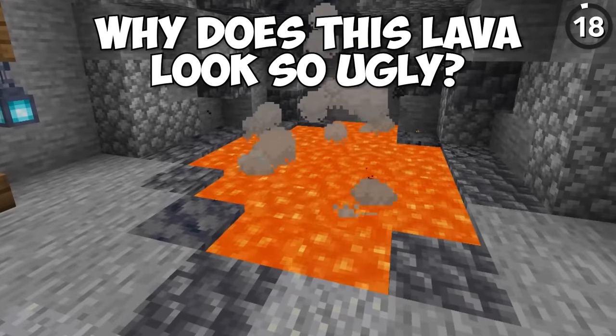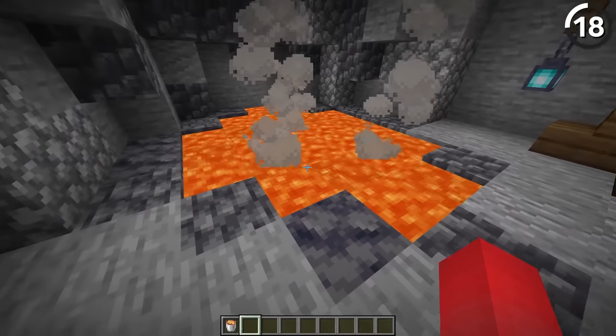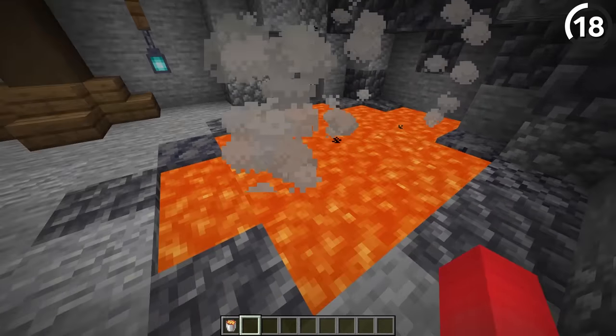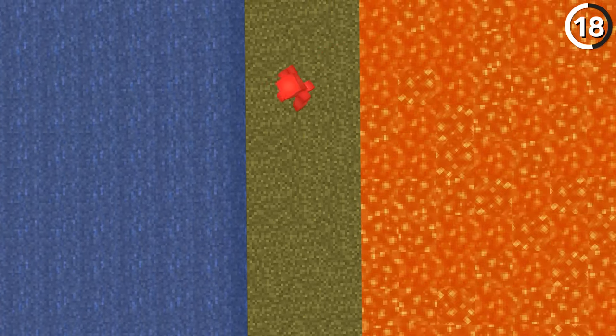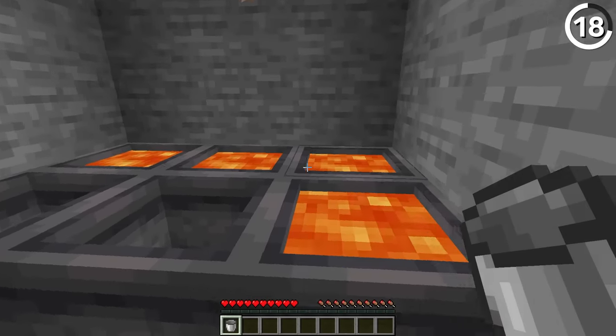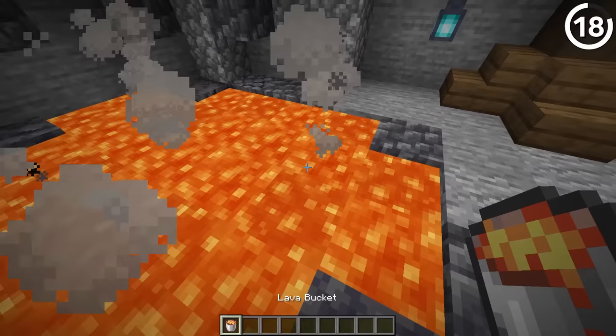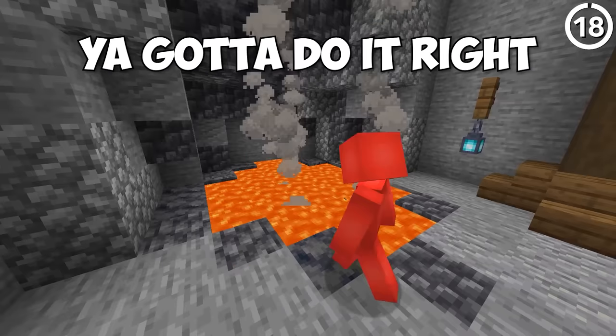Why does this lava look so ugly? The unfortunate problem is that we didn't use lava source blocks for all of them — cutting corners here is just going to make for a mess. This is true whether you're using water or lava features, but at least water tends to fill in the gaps if you leave it long enough. Since lava is renewable through dripstone now, there's no reason to leave any of your lava pools looking this bad. If you're going to do a job, you've got to do it right.